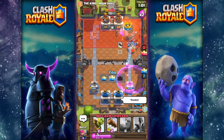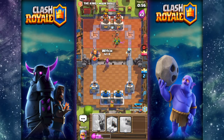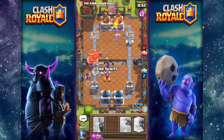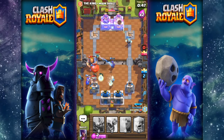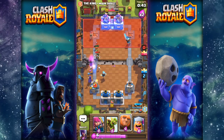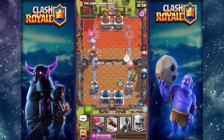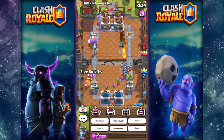Thank you for that minion horde log. Oh wait, looks like goblin barrel — funny fails 2017. Oh shoot, another royal giant balloon push. We have to destroy this push because otherwise they'll get crowns for their clan, and when they have crowns for their clan they get cards and might get legendaries. So archers, minion horde, everything — let's go.